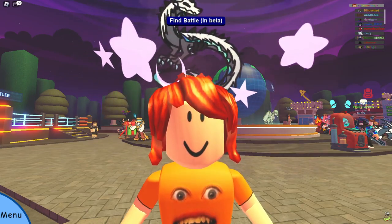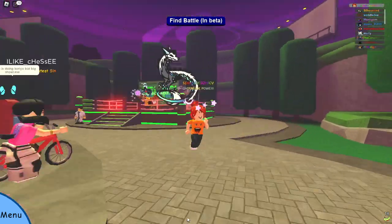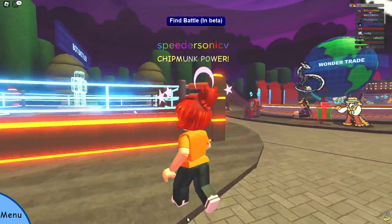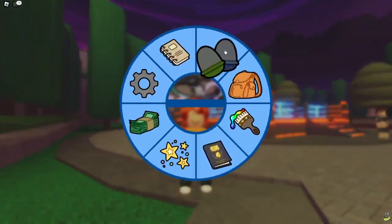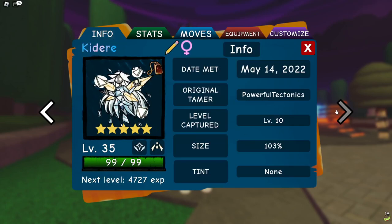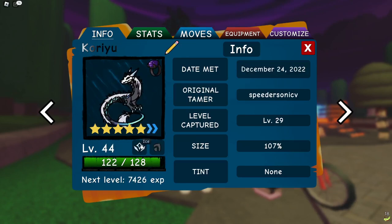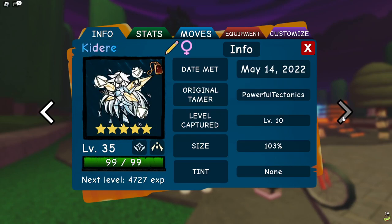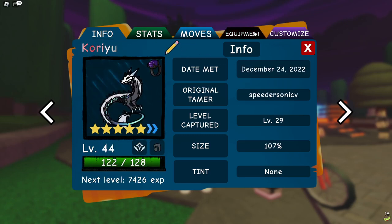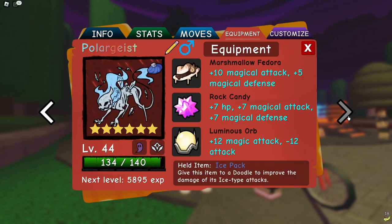Hello everybody, welcome back to the video! I am finally acknowledging Reboot Colors's suggestion — I am finally doing a mono ice team. I'm super excited to see ice, ice, ice, ice, ice, and ice. It's kind of funny — there are primary ice types right here and then secondary ice types. I sorted it like that, and today I just slammed together these ice types to see if everything would work out.